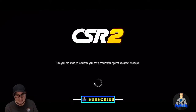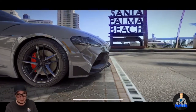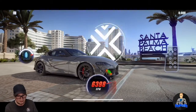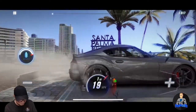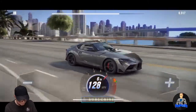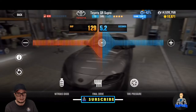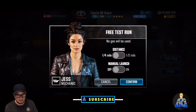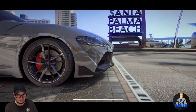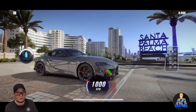All right fellas, the car is ready. I've been playing around with this car for a bit and it looks like hitting NAS in third gear is going to be faster. I'm about to demonstrate that. We're going to do two runs — first run we hit NAS on second gear, second run we hit NAS in third gear. Let's go ahead and do this.